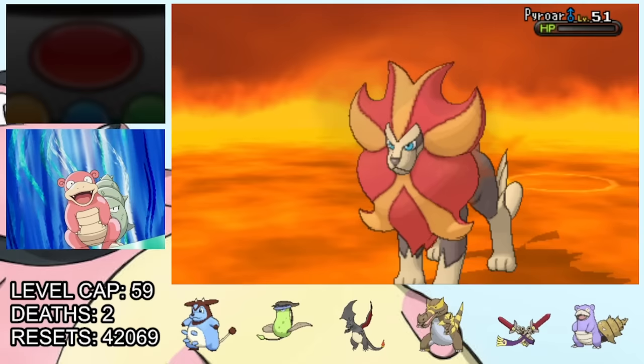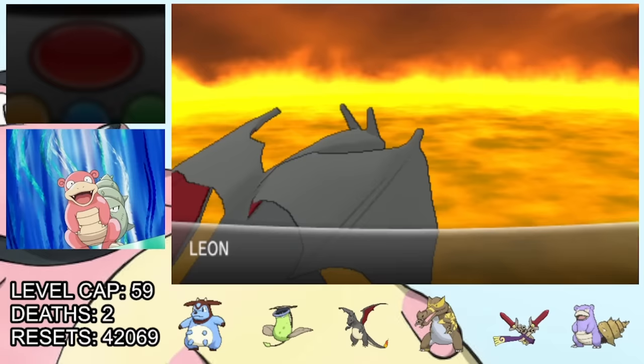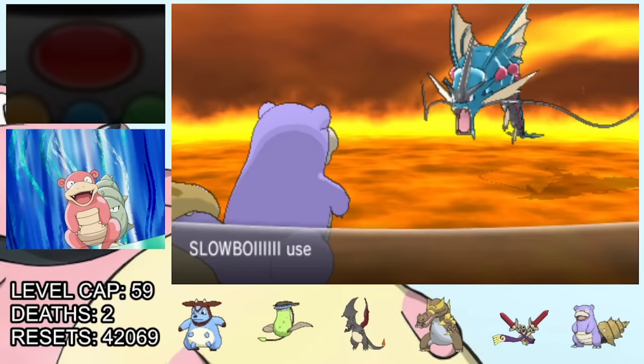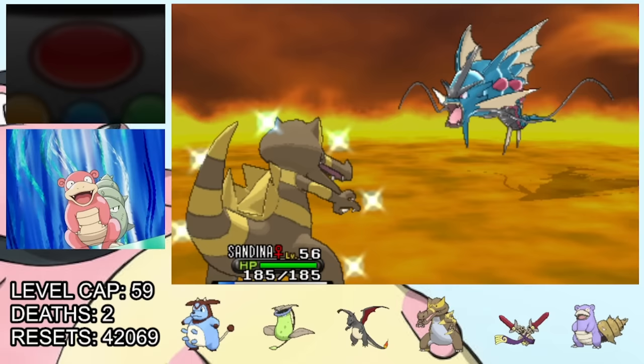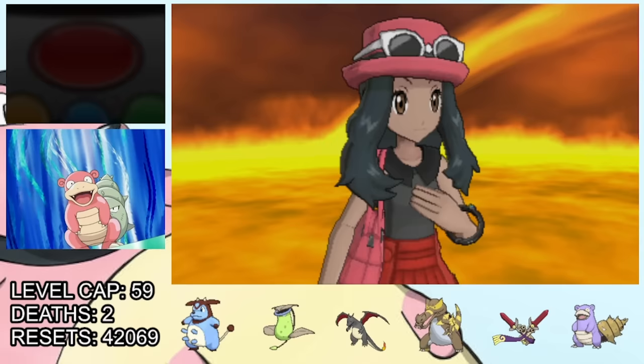Next up he sends in Honchkrow, which we're not really that worried about. It does score a crit on the first turn, but it's not too much damage. We hit it with a Will-O-Wisp to decrease its damage output, then take it out with a Flamethrower. Finally, he's down to his Gyarados, who will Mega Evolve — so we definitely need to pull Charizard out. We put in Slowboy, and it Mega Evolves into Mega Gyarados, which is actually a Water-Dark type, but thankfully it doesn't have any Dark type moves. So we stay in with Slowboy, tank hits, and slowly chip it down with Surf. Just before it goes down, it gets an annoying crit, so we swap in Krookodile and take it out with a Power-Up Punch. That was a little bit stressful, especially because of that Pyroar, but we got out without losing any Pokémon.